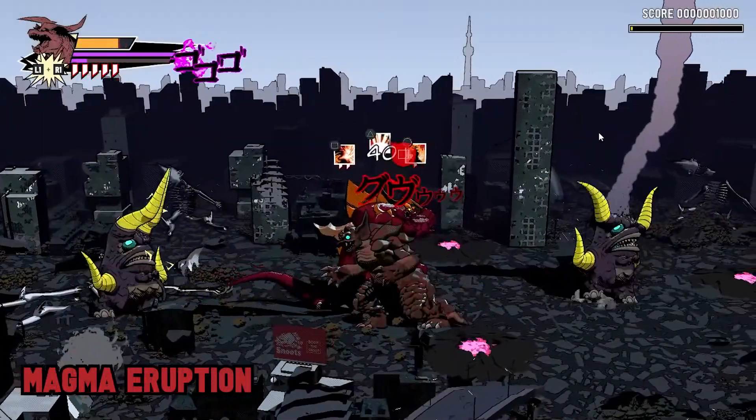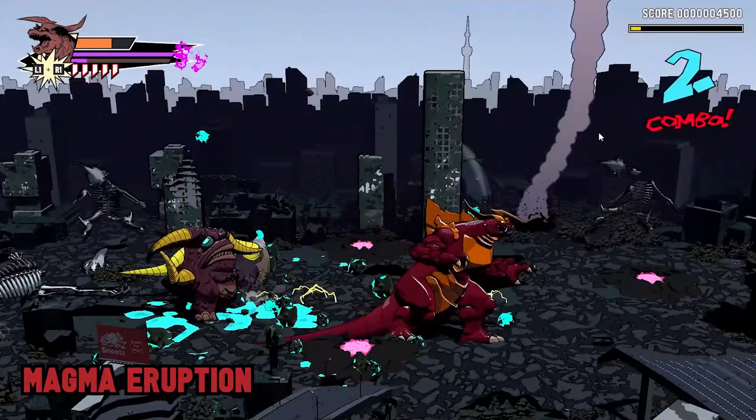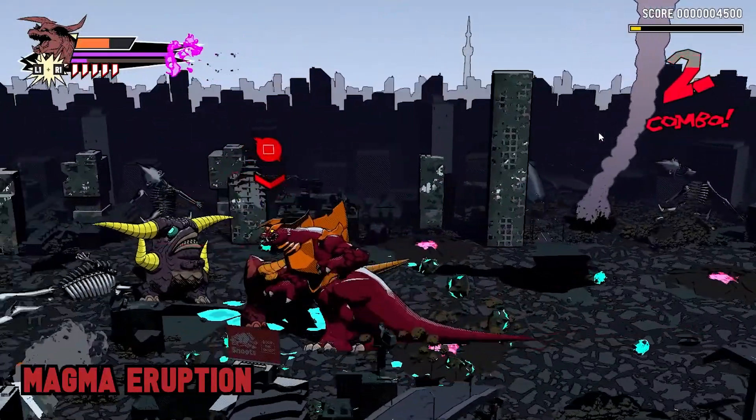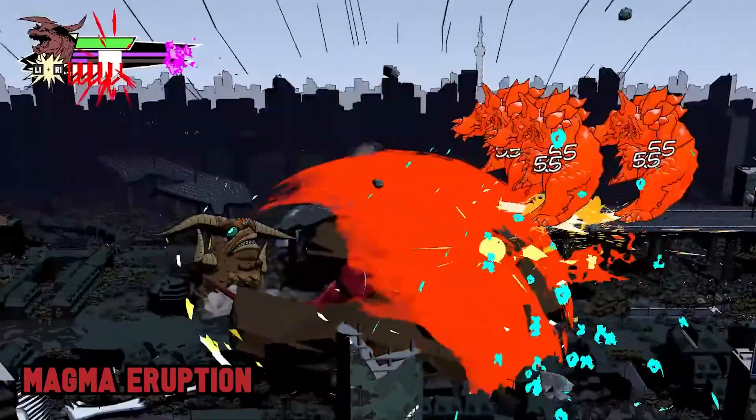Megadon leaps into the air and slams his fists into the ground, unleashing a volcanic explosion that sends enemies flying away from him. This is great for getting a group of enemies off your tail. It is also a great move to combo directly into Heat Breath.